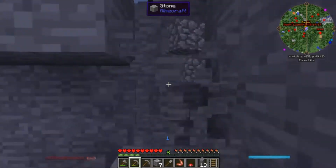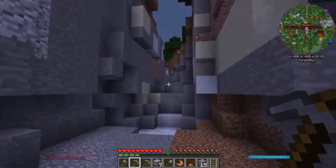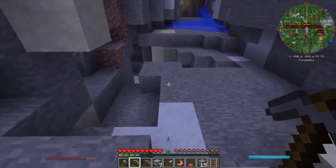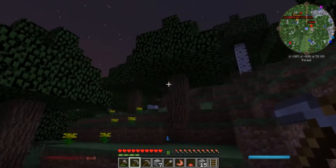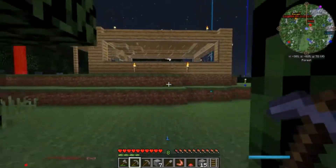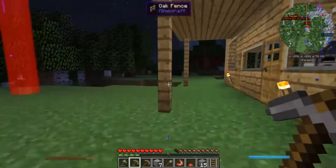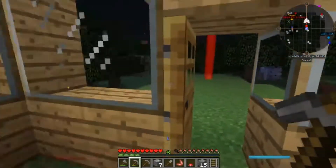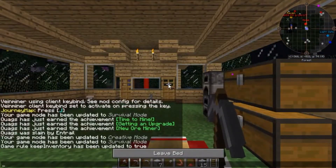It is nighttime, so things are going to want to try to kill me. Oh — the cave hole is right here, right next to my home! That is so perfect! That is literally amazing to have it right there. I don't even have to walk all the way to the other place anymore — I can just go right there. Beautiful, absolutely perfect.